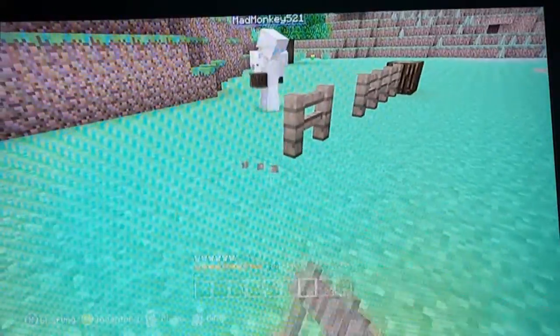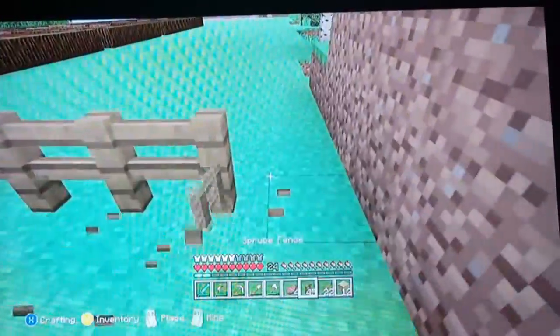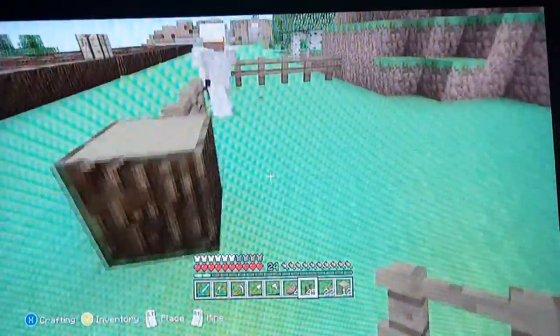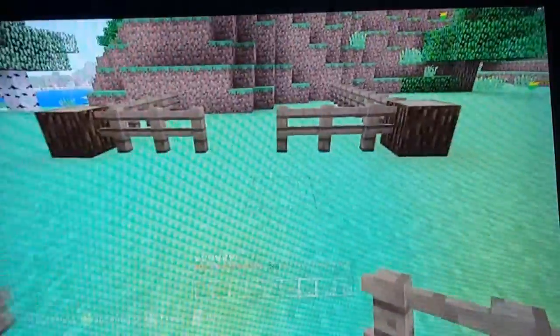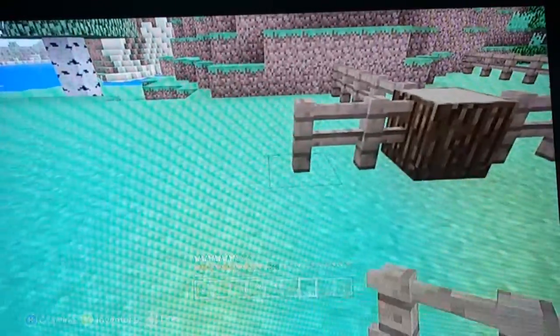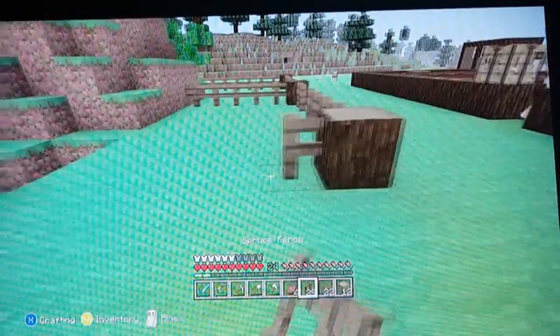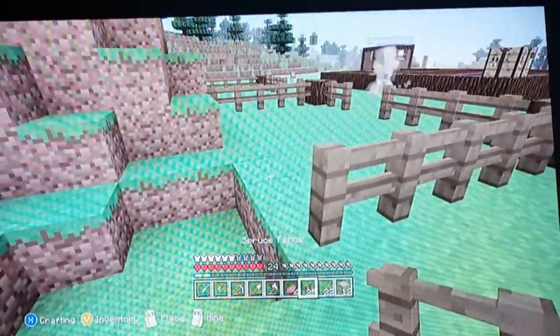All right, so we have the corner block right here. What? That's not symmetrical, I'm going to kill myself. Now we can have it like that. Why don't you put the fence gate here? See, that's so much better. No, because on this side we can have that corner block right there, and then we do one, two, three, four. See, doesn't that look a lot better? Not really. Okay, whatever.